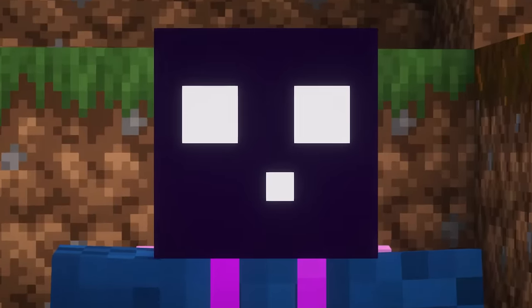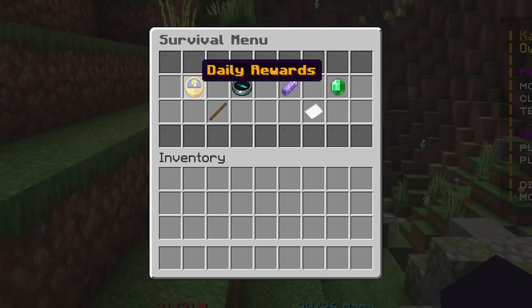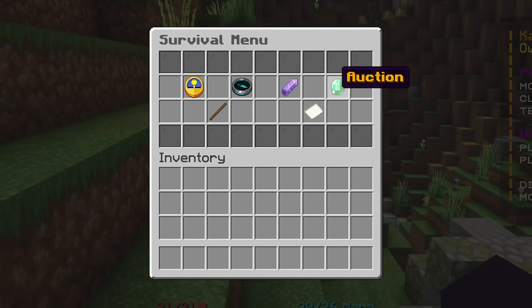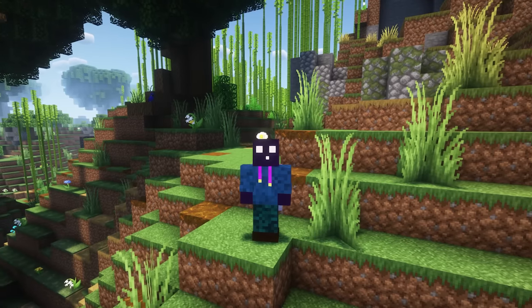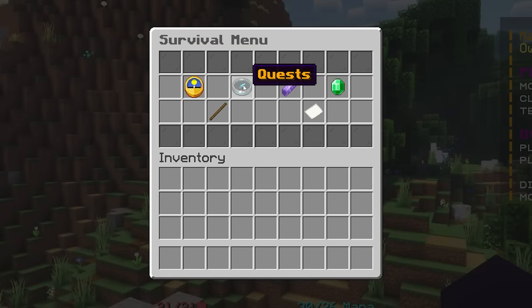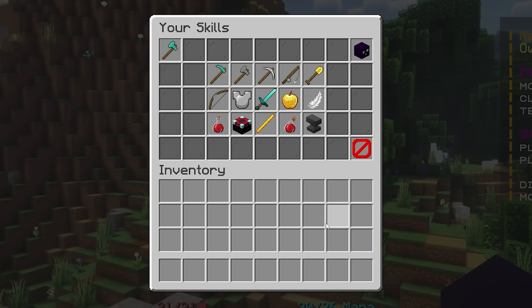Typing /menu opens a survival menu with shortcuts to all important menus — daily rewards, quests, skills, auction, claim kit, and toggle scoreboard. This whole menu was custom made with a plugin called GUI+. It's a very powerful plugin that allows you to create any GUI you want with close to no limitations. You can place items, set display text, and set commands that execute on click. You can even differentiate between left-click and right-click actions.